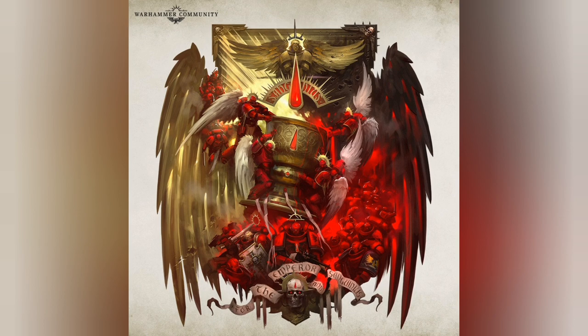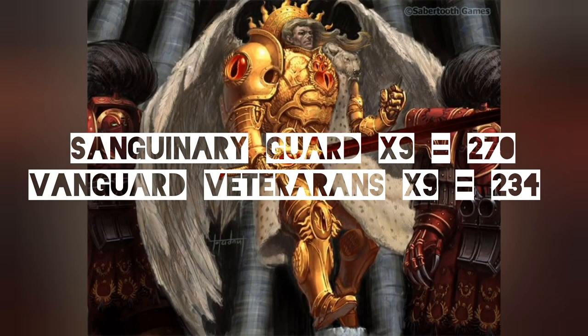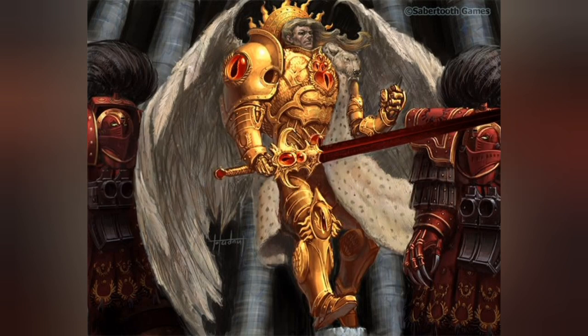In terms of points, the Vanguard Veterans do come out on top slightly — they are four points cheaper per model in this competitive build. Even after you've paid for the Lightning Claw, the Storm Shield, and the jetpack, they only come out at 26 points compared to the Sanguinary Guard's 30. This doesn't seem like much, but if you're taking two or three units and spamming these in a competitive list, that's going to add up to over 90 to 100 points — which is essentially enough to pay for your troops in a vanguard detachment. So it does add up in a list overall.